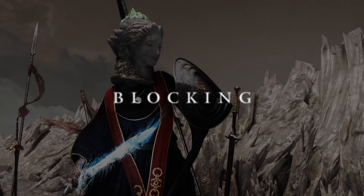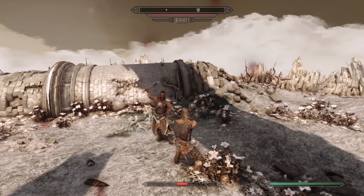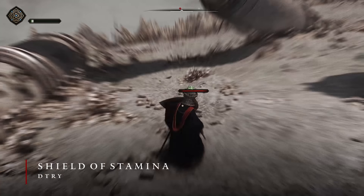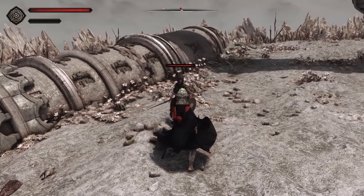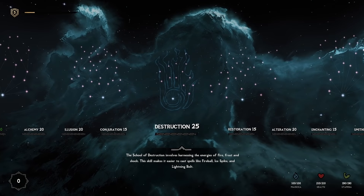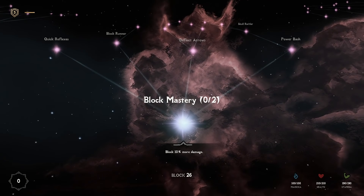Alright, now to overhaul blocking. In vanilla Skyrim, blocking reduces the amount of health damage you take. However, to fit our setup more appropriately, let's use Shield of Stamina. With SOS, blocking attacks will damage your stamina instead of health. However, when you run out of stamina while blocking, you'll then take health damage. This works very well with Skyrim's design because block perks still retain value, as they'll reduce both the stamina and health damage you take.